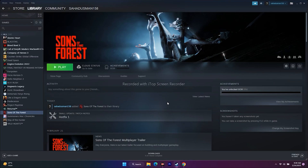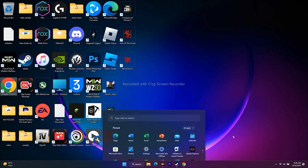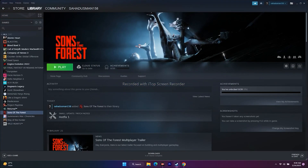The first thing you have to do is a simple restart. Sometimes a simple restart can fix a lot of issues. Just go to the Start menu, click on the icon, go for Restart, then try to play the game. This is the basic first step.